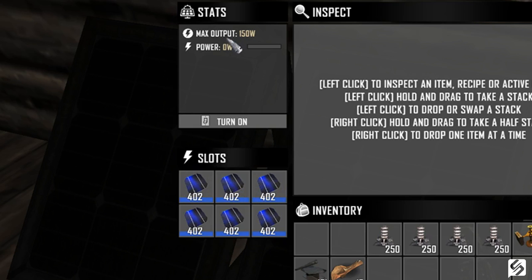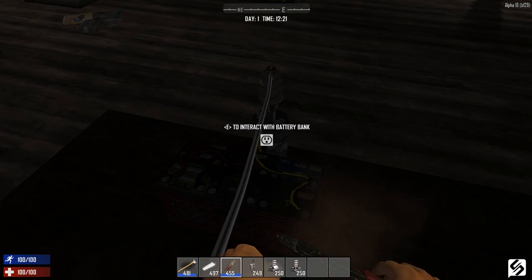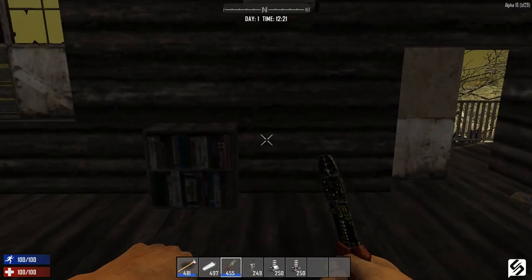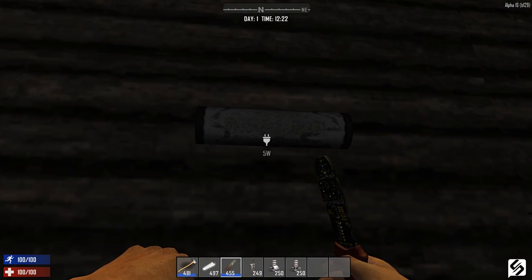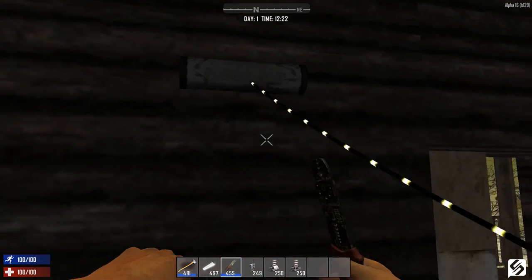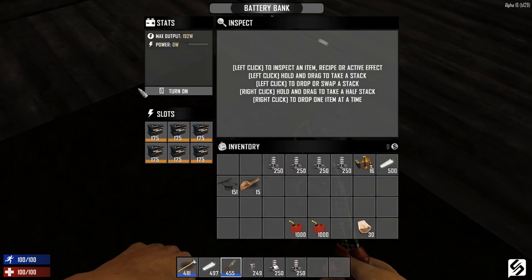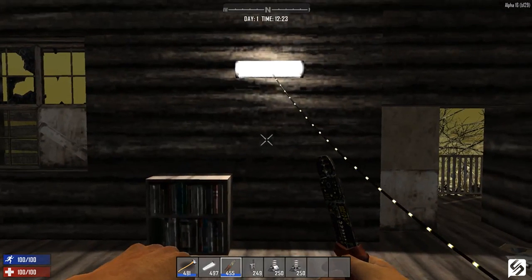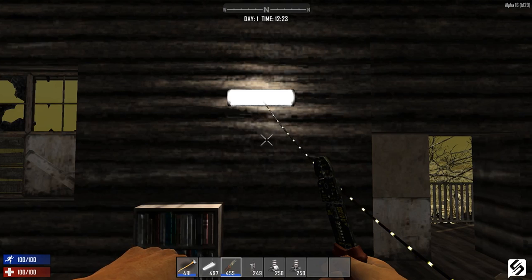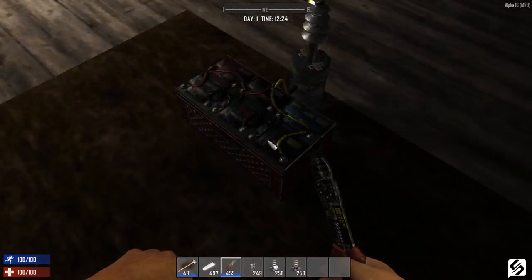Now we're going to go into wiring it and how you can get power around your base. In order to start running power you need the wire tool. This is craftable once you have learned the electricity basics skill. With that in your hand you're ready to get started. With the wire tool, right click on the bank that you would like to run power from and then it's going to drop a wire behind you. From there go up to whatever you're trying to power — for this tutorial we're going to be powering a light. Right click on that and it is going to snap the wire between the two points.